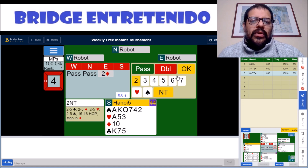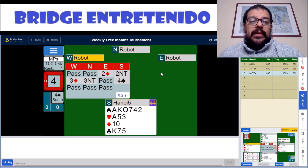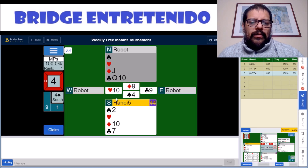Hand number four will be one no trump and then we beat four spades — another unusual sequence which will allow us to squeeze the robot. For trumps we can also ruff our loser and then go for all our spades. We just need this card and that's good enough for 100%.